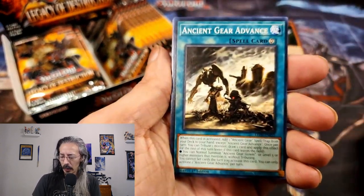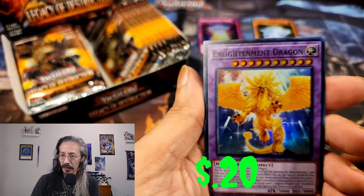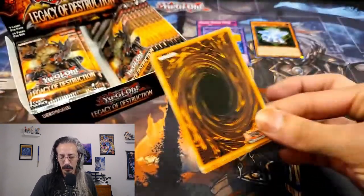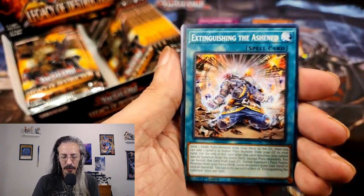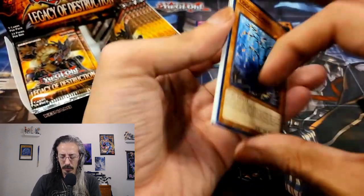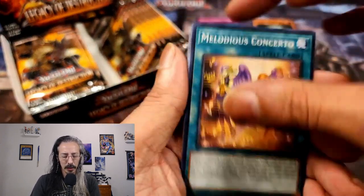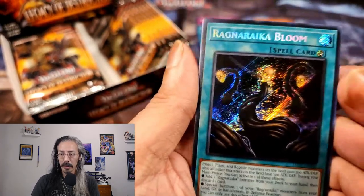It does support the channel, helps us grow, and helps me recoup some of the losses from these openings. And another Enlightenment Dragon. Are we getting a QCR today, folks? Let's find out. That card — Iza, Extinguishing the Ashen, Shire Lane, and Metal Tronus. Cooling Embers, Concerto, Lightsworn Agus — oh! Straight to the Ragnarika Bloom. This is a new secret that we have not pulled yet. Nifty artwork.